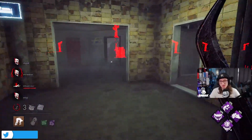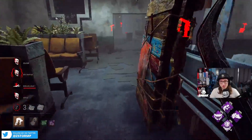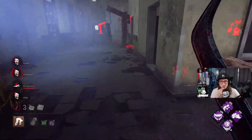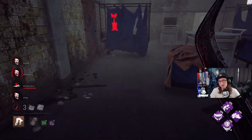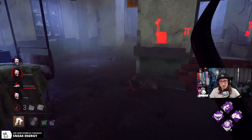I ate two DS's at five gens and I won't even tunnel them — they just ran back into me. Crazy. Two of the teammates suffered from their teammates' mistakes. Two people ruined it for the other two people. They weren't even that good with the flashlight. The Dead Hard had helped them more, but they weren't expecting Agitation and Iron Grasp — they weren't expecting that.